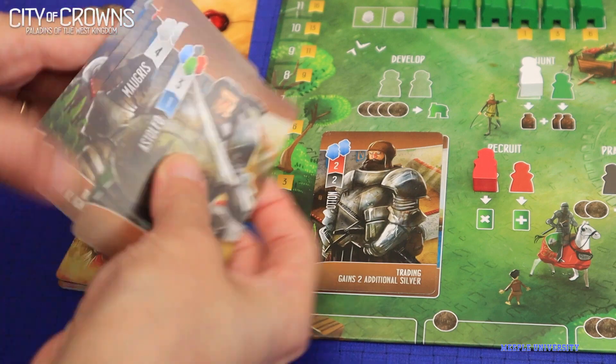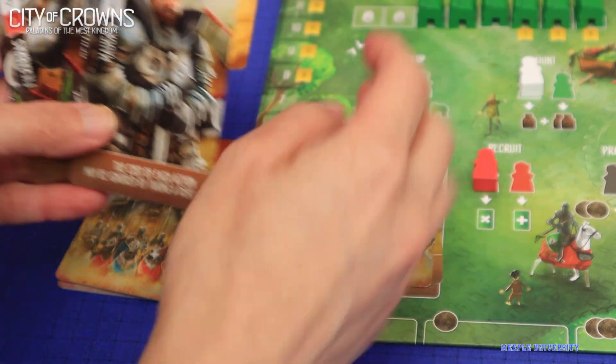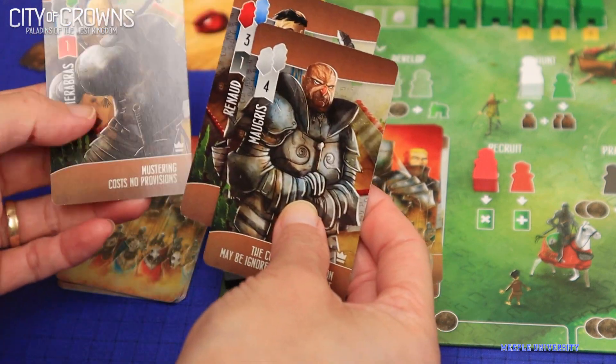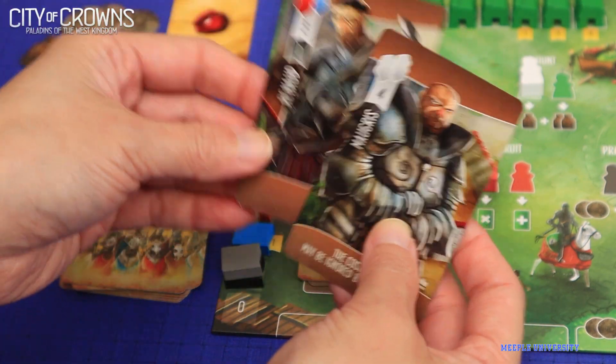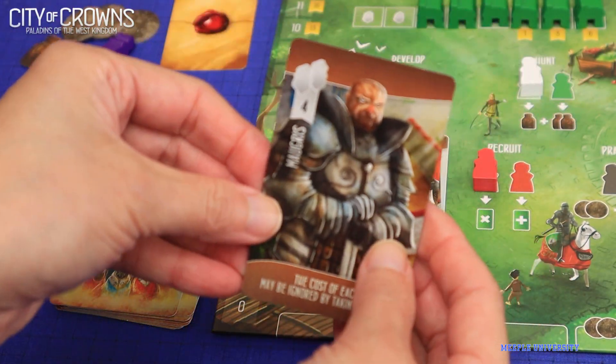With 4 more paladin cards added to your deck, players draw 4 instead of 3 at the start of each round. Still one to play, one for the top of the deck, and one to the bottom of the deck. And the fourth one? You trash from the game — no sending back.